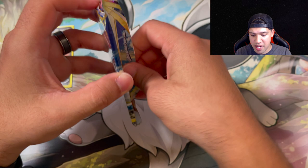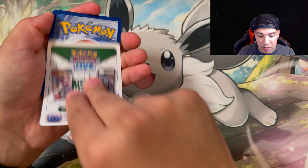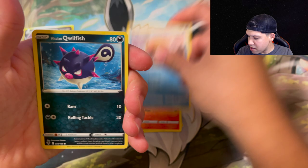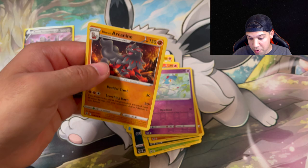We're going to jump into the Astral Radiance pack. Keep in mind Astral Radiance does also have a Trainer Gallery as well as some radiant cards, so we're liable to pull anything really. We should have guessed fire since it's the Infernape box. We get a reverse Zelf and a non-holo Hisuian Arcanine that I am going to sleeve up because it is Arcanine - you know how I feel about it.